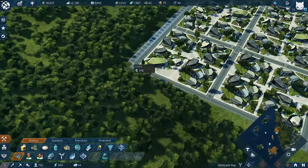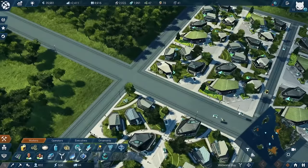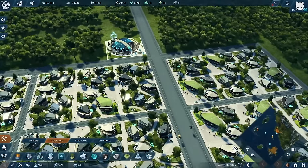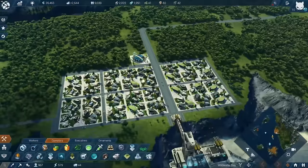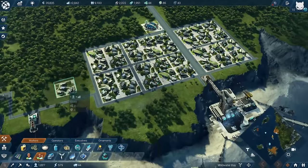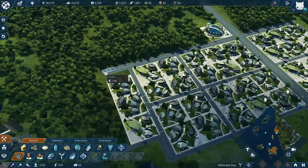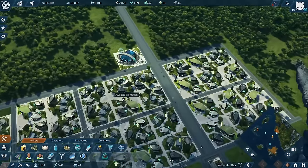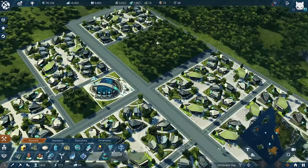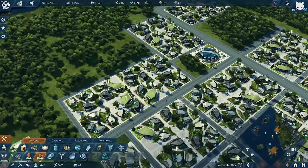Next up would be an information center - we can have that here. Let's have another double road in this area with a little plaza or bigger crossing where we have one of these information centers. On the other side we might go for a police station right away, but they are expensive so I'm not going to place it yet. We can only think about where it's going to be. More houses in this area - the cool thing is we can use the smaller ones as well. Rice is going down now and organic food is completely down.